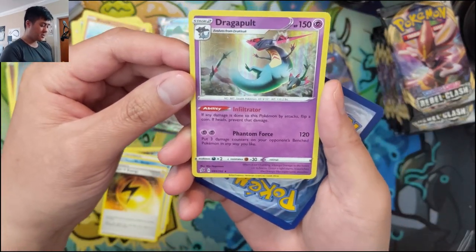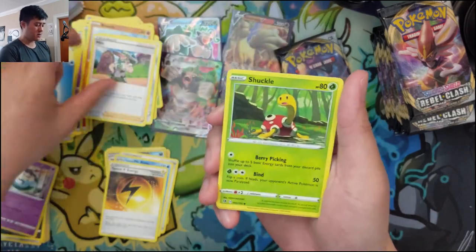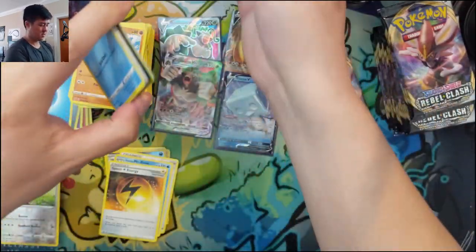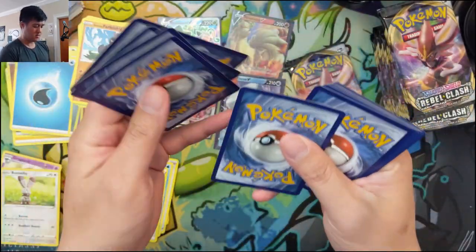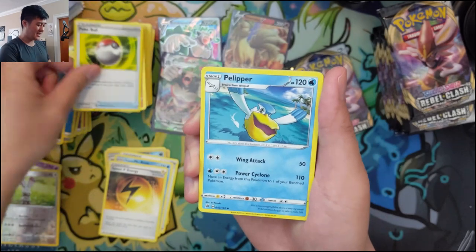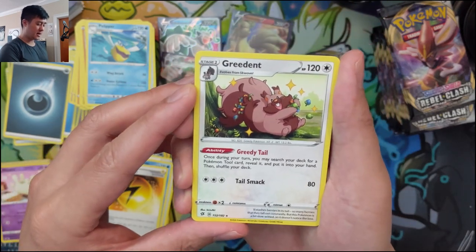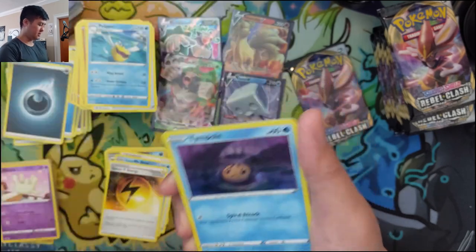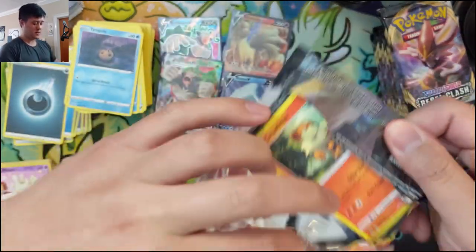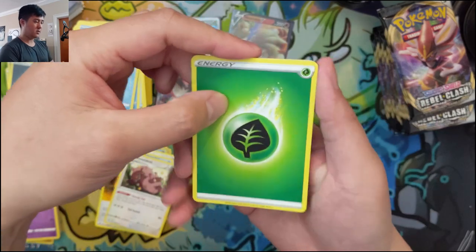We got a Dragapult — Infiltrator: if any damage is done to this Pokémon, flip a coin; heads prevents it. Milo, Shuckle, and Bunnelby. We've been opening Hidden Fates recently and got used to hitting every other pack, so coming back to this is a little rough. A Crocalor — Greedy Tail: once on your turn, search your deck for a Tool card, reveal it, and put it into your hand. That's pretty good — we play a bunch of tools. Done with the first half.